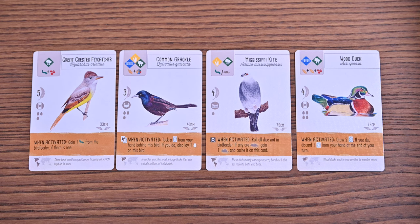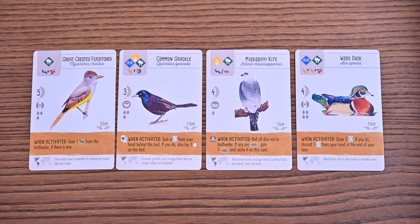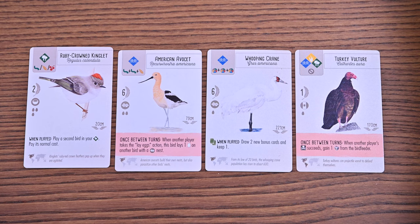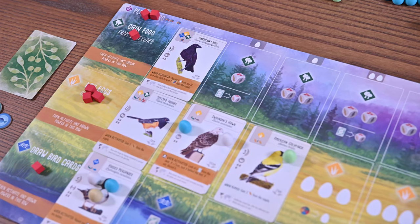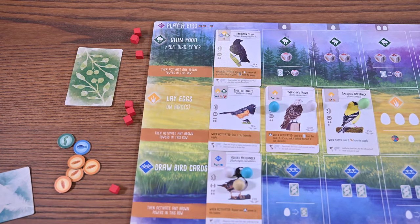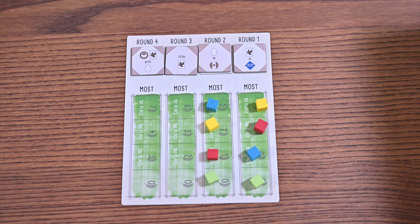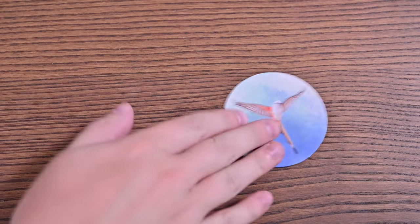Birds you acquire will have different powers. Brown powers are 'when activated' — these abilities generally acquire more food, eggs, or cards, or allow you to score by caching food on cards or tucking cards behind the bird, both worth victory points at the end. You'll also see birds with 'when played' and 'between turns' powers. You keep taking turns until you've used all your tokens, then the round ends. At the end of each round you remove one action cube, score the end-of-round goal, discard face-up bird cards and replenish them, rotate first player, and begin the next round.